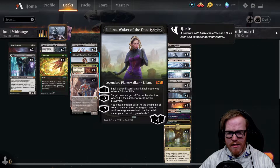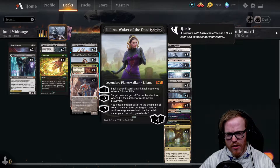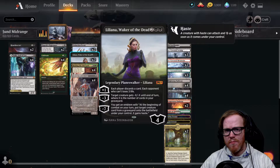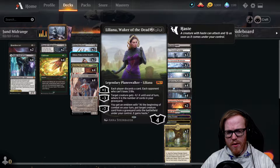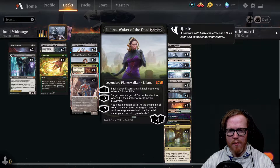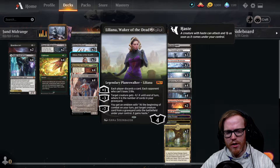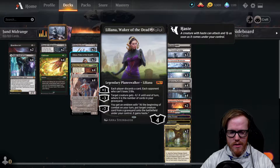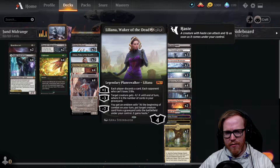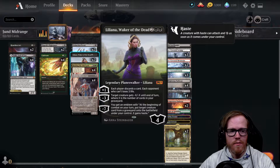We've got Liliana, Waker of the Dead - a decent Planeswalker at the four-drop slot. Her plus one makes each player discard a card including yourself, and each player who can't loses three life. Her minus three gives target creature minus X/minus X where X is the number of cards in our graveyard, so we can destroy a creature depending on how many cards we have there. And the minus seven gives an emblem where at end of combat on your turn, you put a target creature card from your graveyard onto the battlefield under your control with haste - so we get to start recurring things from the graveyard.